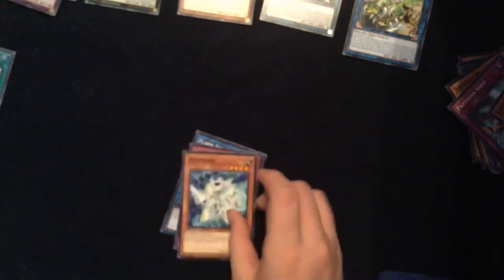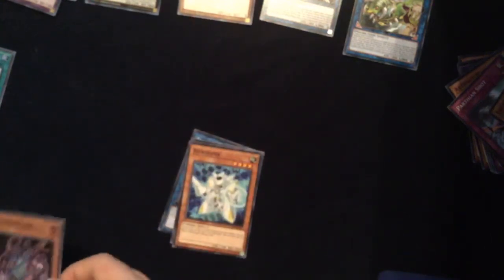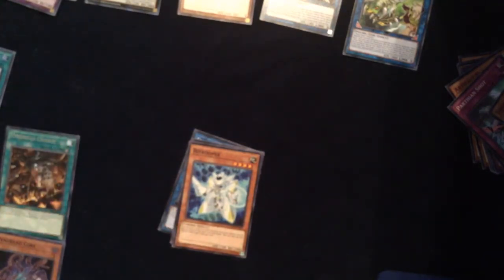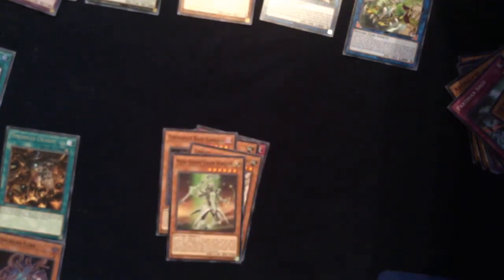And for our final Flames of Destruction booster: we have Flame Administrator, Tindangle Dalunway, Bit Trooper. Our foil is Vendred Core — it's a pretty cool foil card actually — along with Vendred Charge to go with the Vendred Core. Also Tindangle Base Gardner, Link Belt Wall Dragon, Mechknight Green Horizon — this would be cool as a foil, unfortunately didn't pull that — and Tindangle Acute Cerberus.